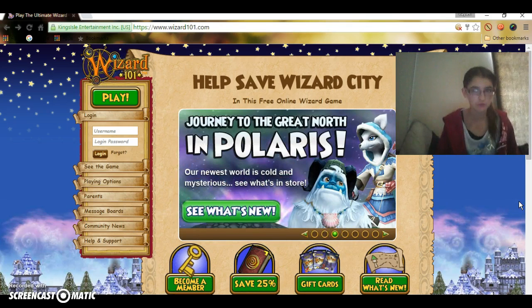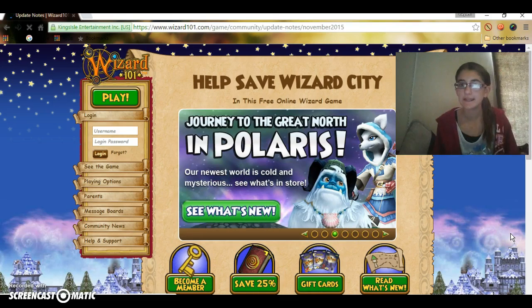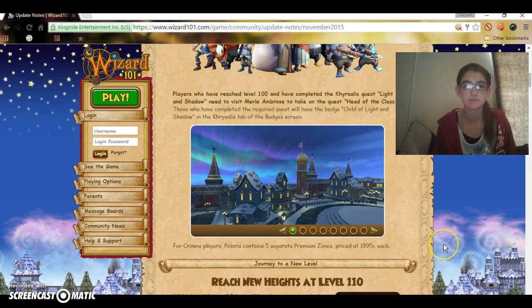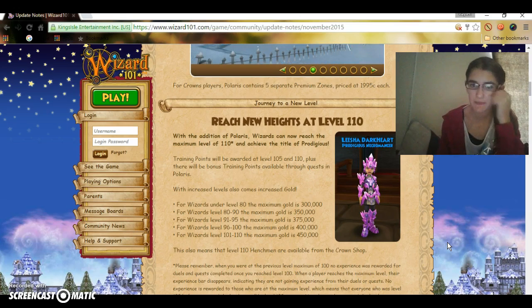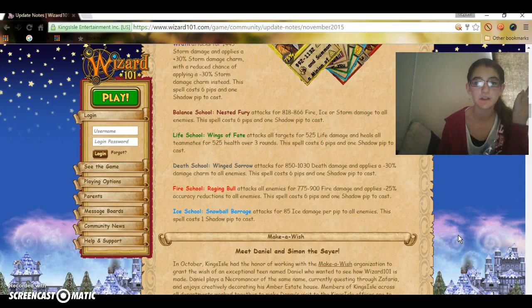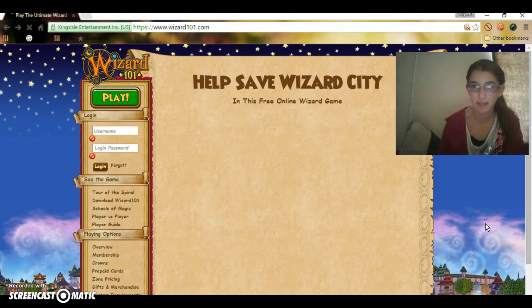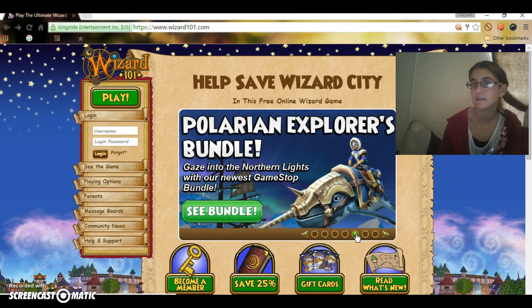About a week or two weeks ago, for level 100 or higher, they released a new world called Polaris — it's an ice world, basically a popsicle world, and it's the highest level world. Now players can go up to level 110; it went from 80 to 100 and now it's at 110. You can learn new shadow enchant spells, new housing, and fishing — and now they have a catch of the day. School jewel packs have new packs, and there's also the Polar Explorers bundle so you can look like you belong in Polaris.